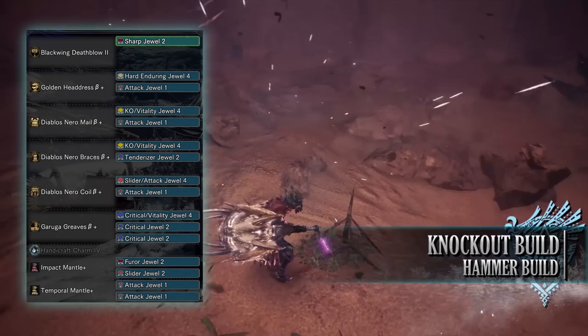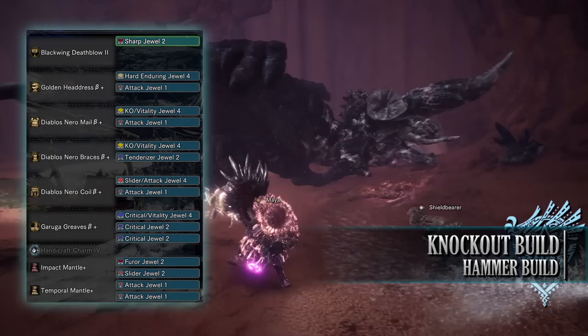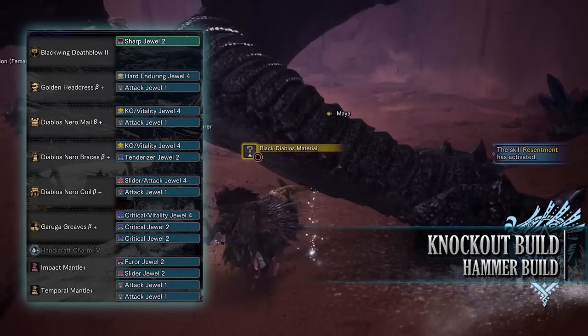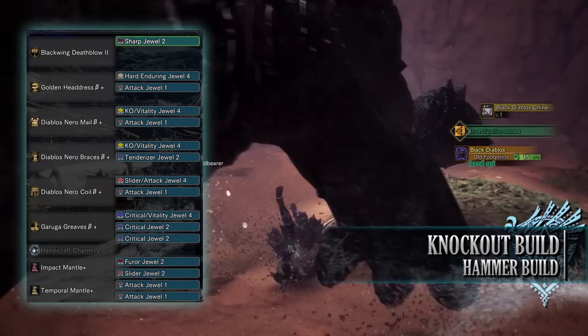For custom upgrades I've gone for attack increase upgrades to boost the raw attack value of this weapon. As for jewels: KO jewels for the maxed out slugger skill, vitality jewels for health boost, critical jewels for crit boost, a tenderiser jewel for weakness exploit, attack jewels for attack boost, a sharp jewel for protective polish, and a hard enduring jewel for the item prolonger skill. For the mantle jewels — down to personal preference — I've gone for a slider jewel on the impact mantle, an additional jewel for the resentment skill, and attack jewels on the temporal mantle.